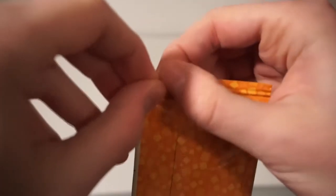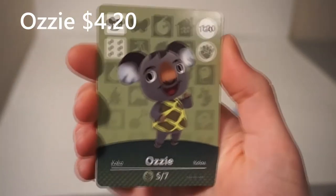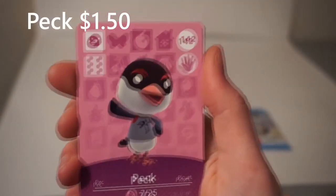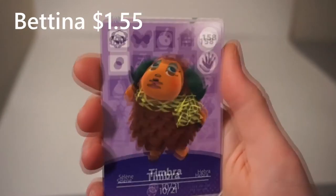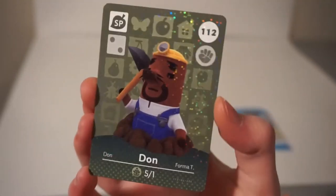Let's get into the second pack of Series 2. NPC to the back. First villager — we got Ozzy from the land down under. We got Peck the penguin, I guess — bird, I don't know. We got Timbra, a ram or sheep person. We got Bettina the mouse. We have another aardvark — we got Pango, we got a whole squad of them now, but I'm not a big fan of their design. And again, we got a Don. We're two for two on Don here.